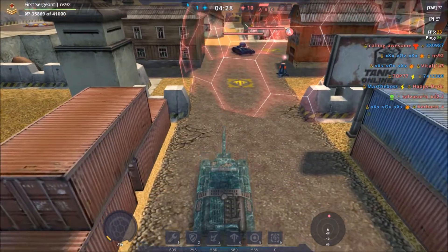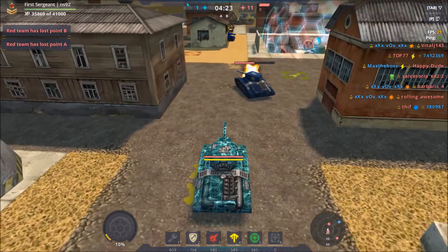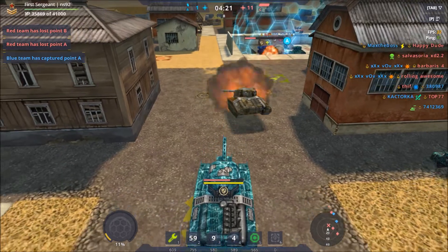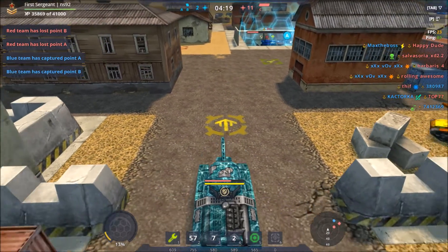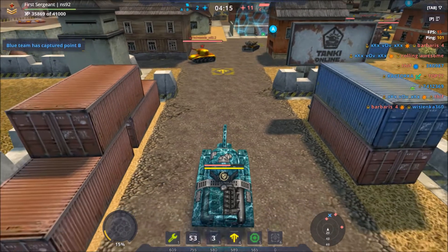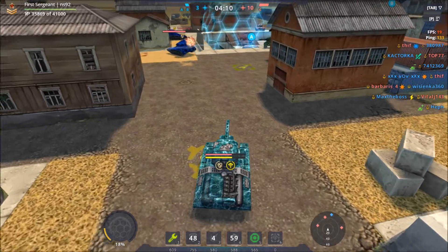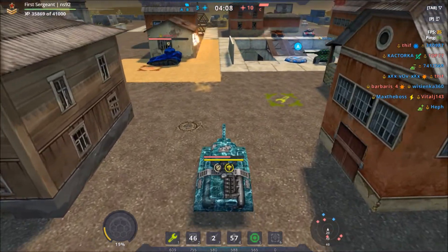Currently red team is up 11 to 1, so that's kind of good. Oh come on, get back — run! What are you doing? No, go for it! Okay, there we go. I don't know what he was doing there. Maybe he should have gone double damage.